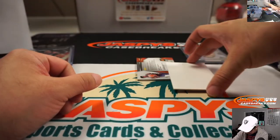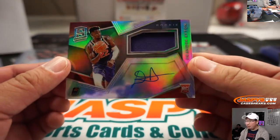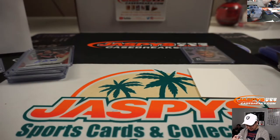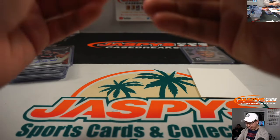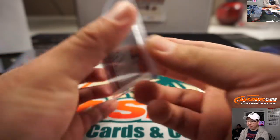And the last one here is DeAndre Ayton — nice. Your number one overall pick, jersey and autograph right on the card as well. 54 out of 299. Steven Kendrick with number four gets the DeAndre Ayton.